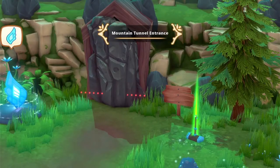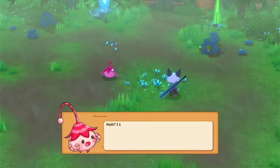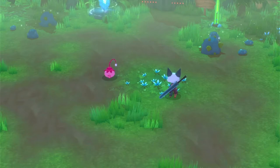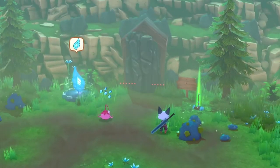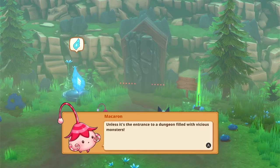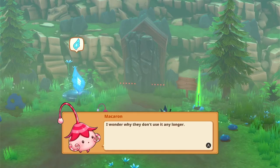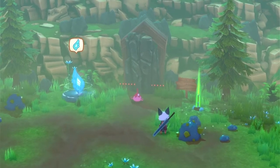Here we are at the mountain tunnel entrance. There's a little cutscene with Macaron — we're going to be dealing a lot with him in this area and on the path to the north, but I won't spoil anything. You can see there's a lot of stuff to mine here — copper ore, gold ore, silver ore — which we'll definitely be collecting to craft keys, armor, and upgrade farming materials.